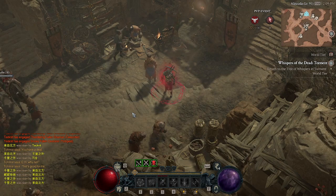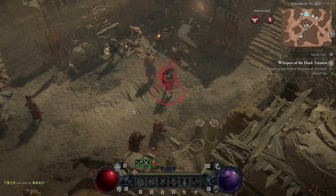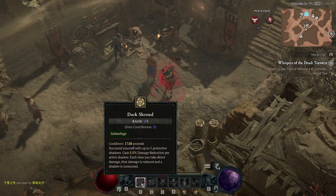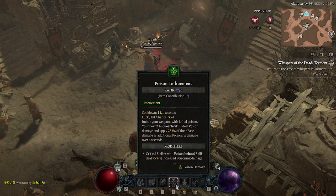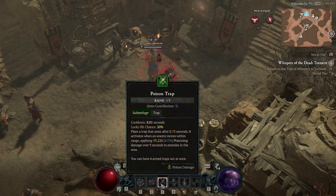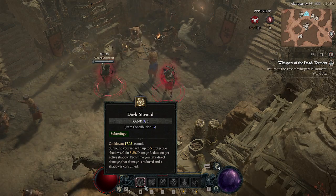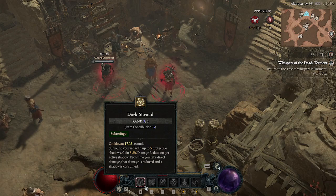For stealth rogues, you wait for them to use Conceal and open up on you. After they open up on you they will daze you, so you pop Shadow Clone immediately and pop Dark Shot if you don't have it up already. Then you immediately pop Poison Trap and Poison Imbuement and start DPSing on him. As you get damaged by the rogue you can also pop Dark Shroud to refresh it so that you take less damage.